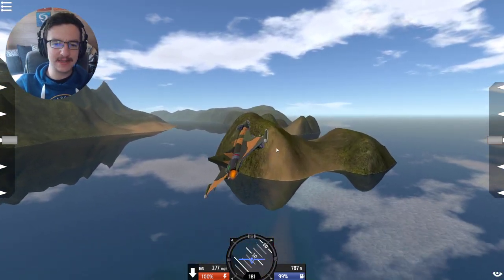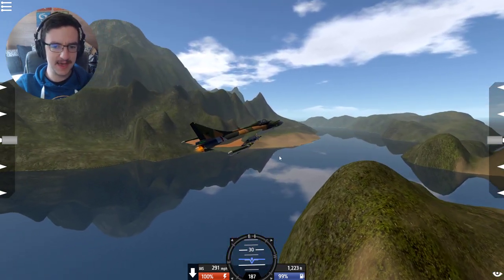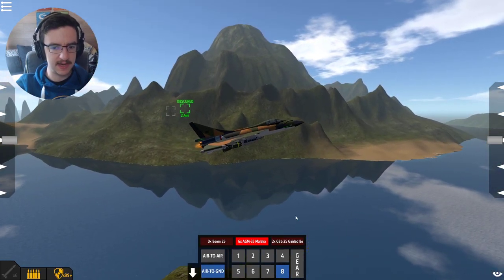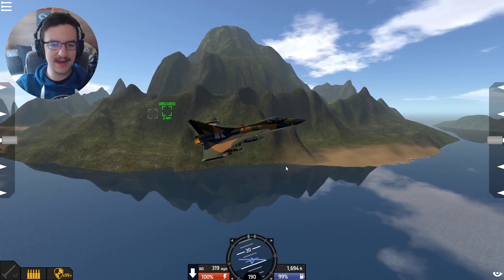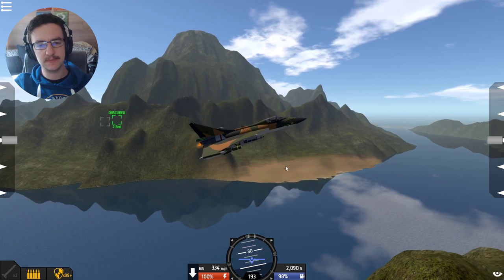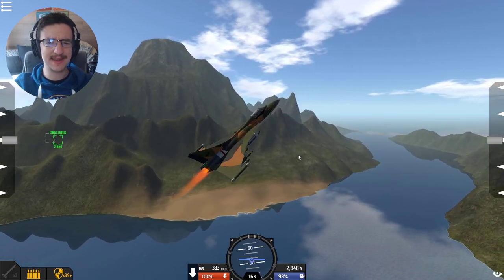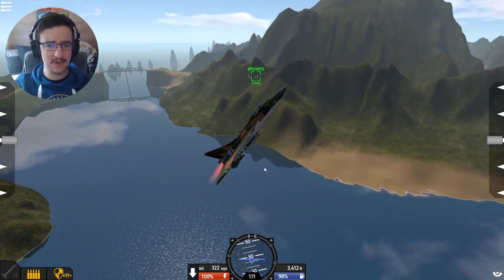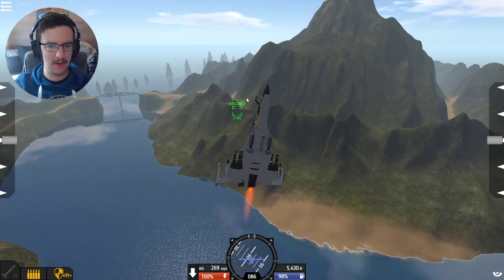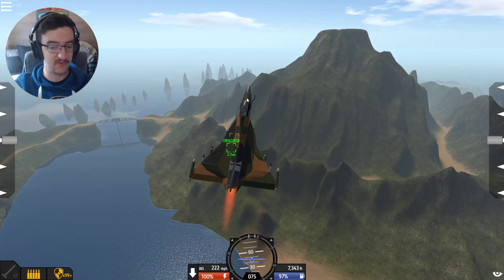So what I want to do is actually attempt to land this thing, because I think that would be pretty cool - that would be excellent. Apparently there are actually some targets there. I want to use the guided bomb. I'm not sure how to use the guided bomb, to be totally honest, but we are going to try. We'll get ourselves up into the sky, turn around, dive towards the target, and fire the guided bomb. I'm assuming you lock on to a target, but I really don't know.